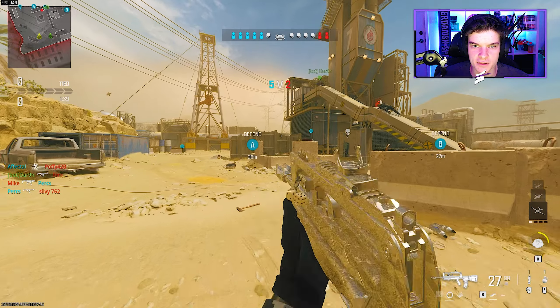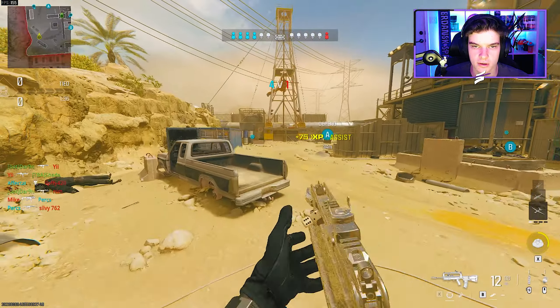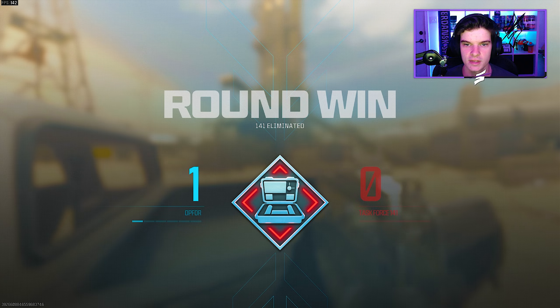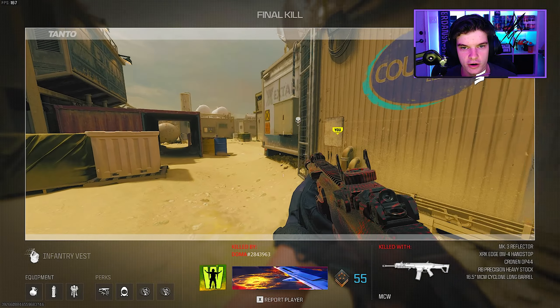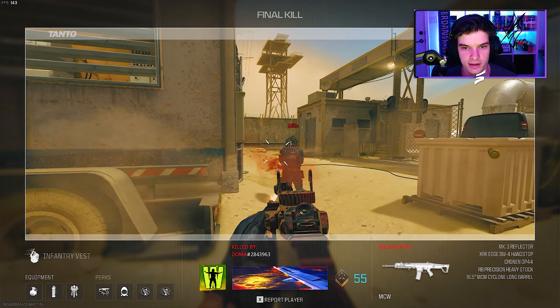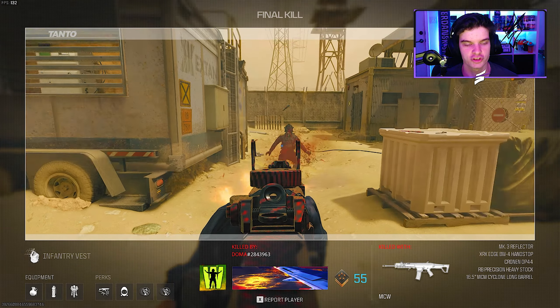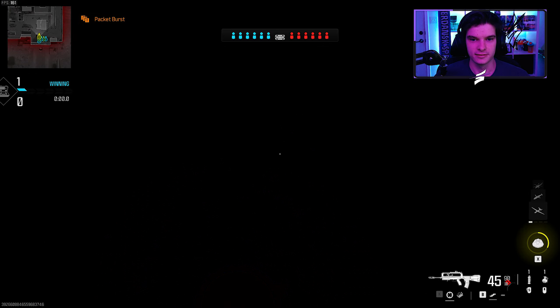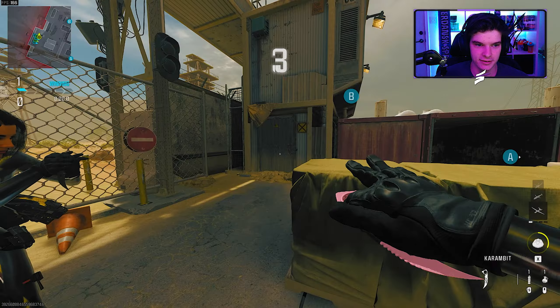I hate how much higher these barriers are now because I can never see the dude. I hate that they made those barriers taller in middle — you can't kill people from the angle I'm used to. Every time I jump-shot that angle I'm like, 'oh, there's a giant wall here.' We're just shorter. I'm 6'2" IRL — can I be 6'2" in game?